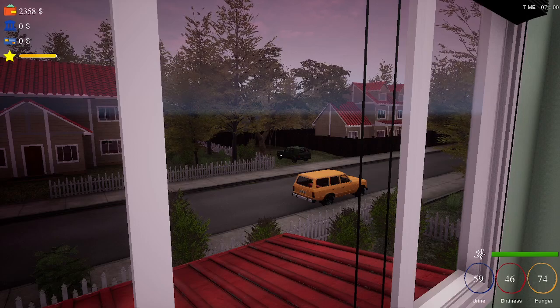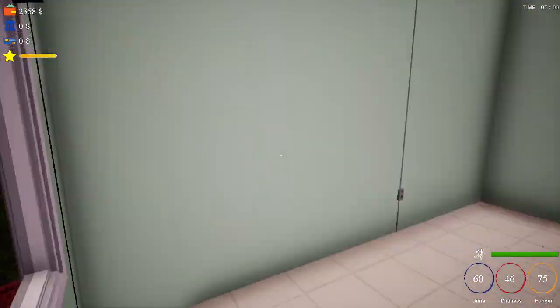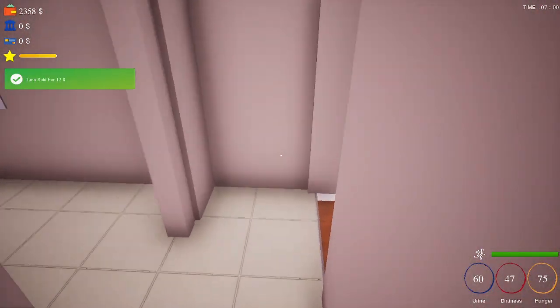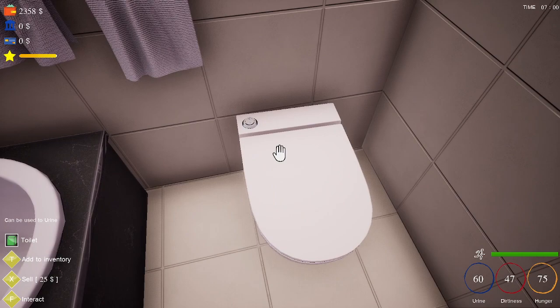Welcome back everyone. We're on Trader Life Simulator. I'm Jewel and we're in the bedroom, as you can see. We're looking out at our vehicle and we're going to head on downstairs so we can go to work, but we should go to the restroom or bathroom really quickly. Let's go ahead and take care of business.